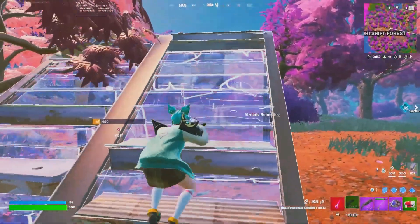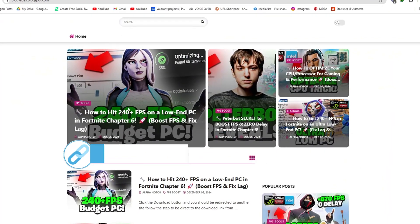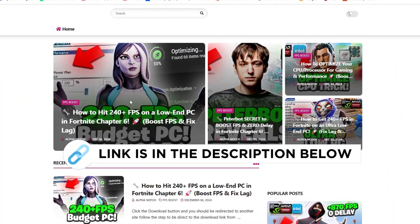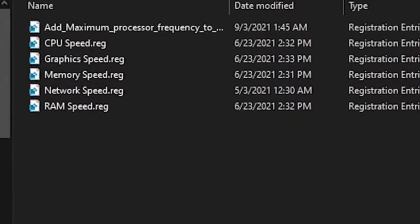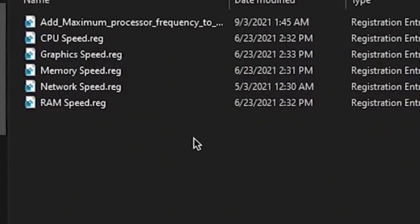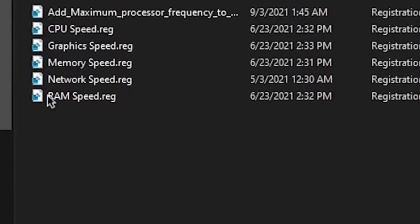First of all, you need to download this Fortnite XPS boost pack on your PC. You can get this file from my official website — I'll give the link in the description. Here is the summary of my settings file for gaming: for your PC's CPU, GPU, memory, RAM, network — everything.